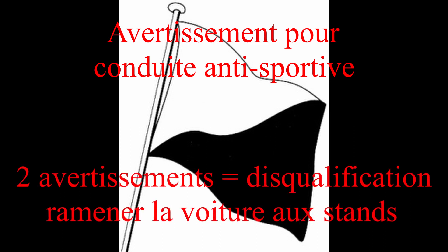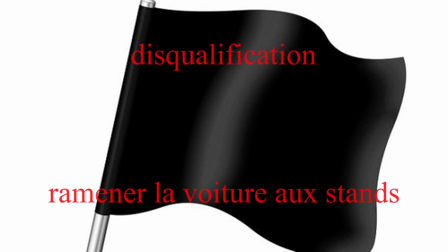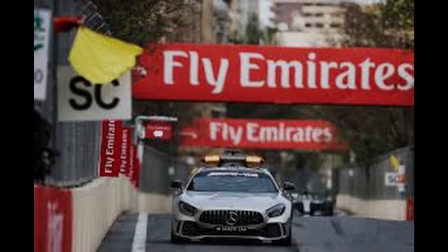Le drapeau noir et blanc va vous être agité avec votre numéro de voiture si vous êtes le fautif. Ça veut dire que vous avez eu une conduite antisportive, vous avez mis un coup de volant volontaire ou des choses comme ça. Durant la course, si vous en avez un deuxième, vous êtes directement disqualifié avec un drapeau noir. Le drapeau noir tout simplement signifie que vous êtes disqualifié : vous êtes invité à regagner votre stand et arrêter la course. Quand vous avez un drapeau noir, vous êtes mal barré.